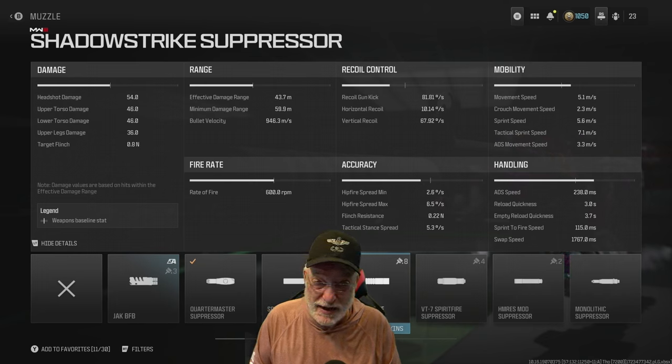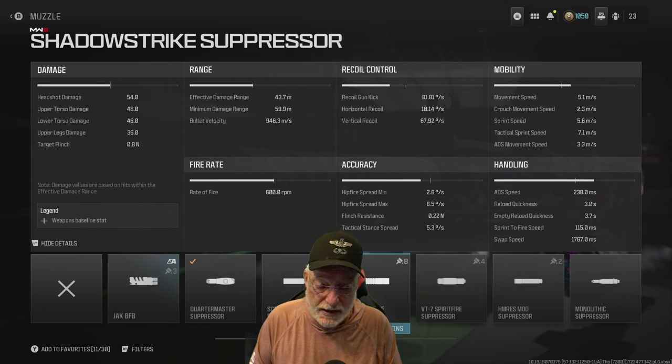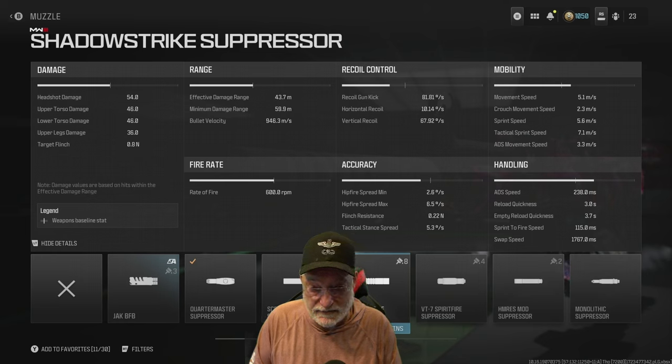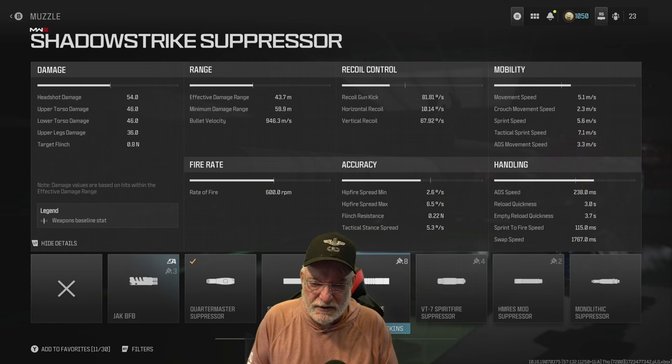Let's look at the damage. Headshot is a weighty 54, with upper torso at 46 — as good as most headshots for many weapons — lower torso 46, and upper legs at 36. At 600 rounds per minute rate of fire, that's 10 rounds every second. It's three rounds to the head for a kill, roughly a 200 millisecond time to kill on a fully healthy enemy if you land all three headshots. For upper and lower torso it's a four-round kill, around 275 to 300 milliseconds — pretty blinding.